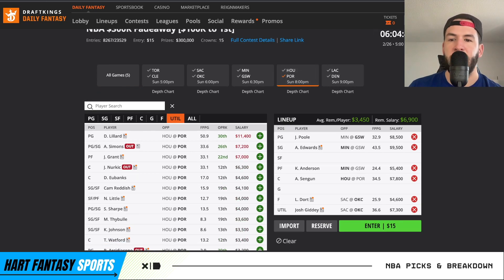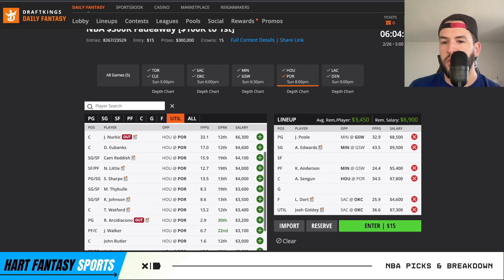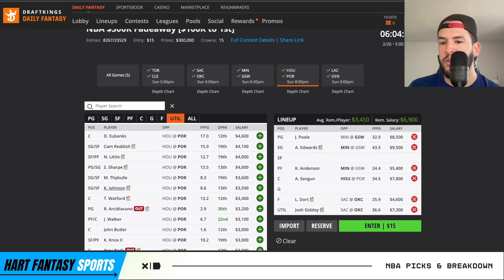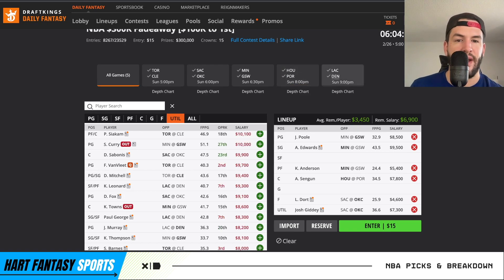On the Portland side, Dame looks like a fantastic spin-up option. Grant looks great in that 7K range. Those two should lead the team in offensive usage. Eubanks and Wofford can split the center minutes — they look fine. The wing and small forward options — Reddish, Little, Sharpe, Thybulle — they all look okay at their price tags. One of them should be the third option, but you really don't know who it is. They're solid secondary options but none of them really stands out until we get the starting lineup news.